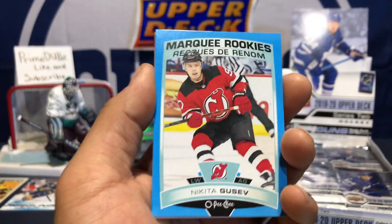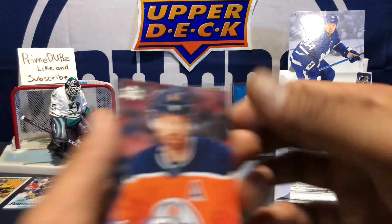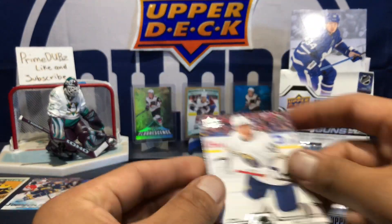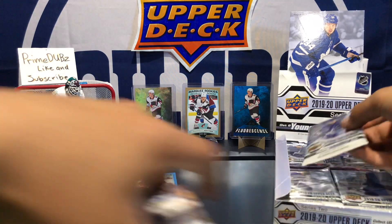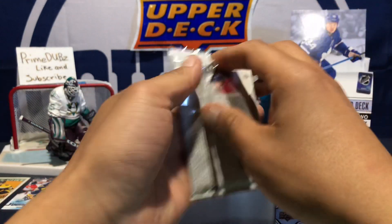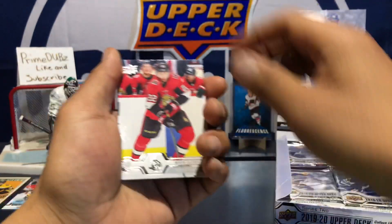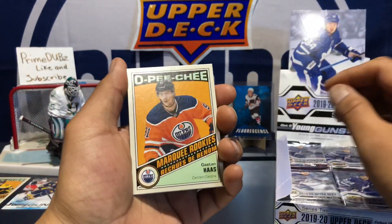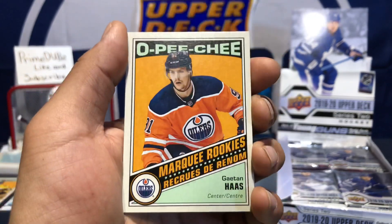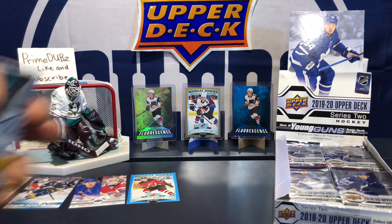There's our other insert — it'll be a Nikita Gusev blue marquee rookie. Check the back — nope, non-blank. I always keep my Oilers base cards separate; I count them as inserts. My favorite team! If Oilers is your favorite team, like and subscribe — let's go, Oilers! Speaking of Oilers, Keaton Haas — nice, let's go! Marquee rookies.